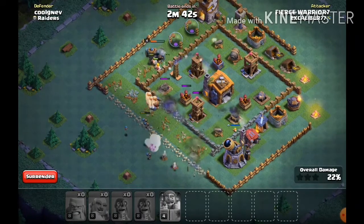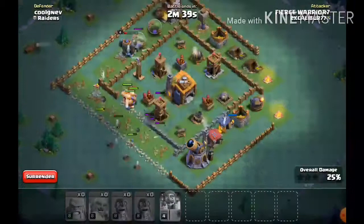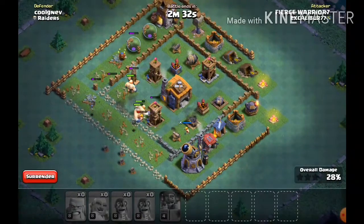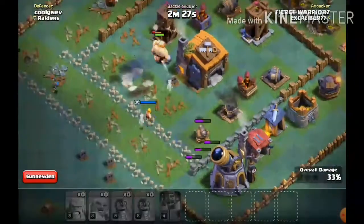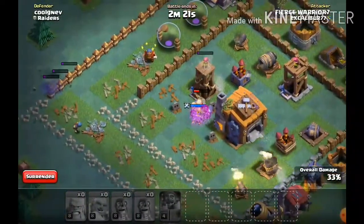If we can get this town hall, our bombers can sneak in there. We've gotta get that barbarian down there — nope, we can't. Oh, we have another bomber left, guys. Okay, we got that archer tower down.